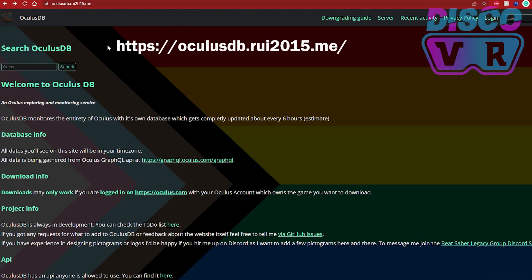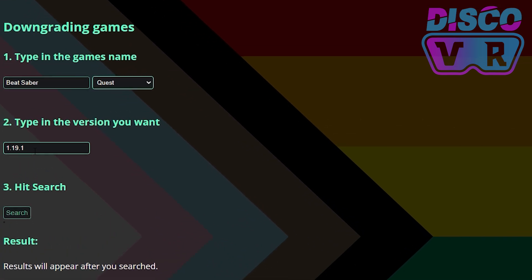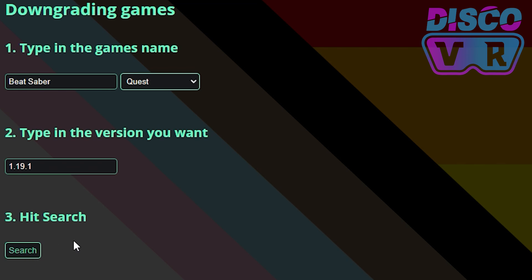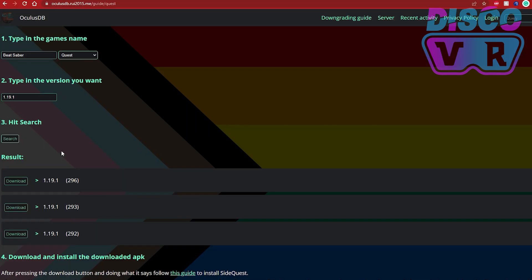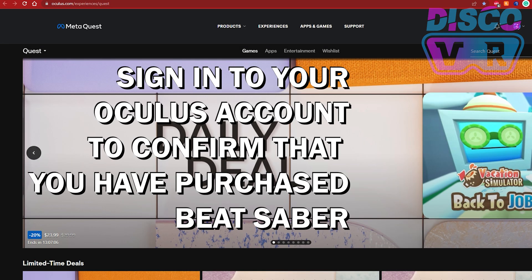Go to this website — all links are in the description. Click on the downgrading guide for Quest 1 and Quest 2, type in Beat Saber as the game name and Quest as the system. Then type in the version you need — in my case 1.19.1 — and hit search. Most likely you'll get more than one result; always download the first one, which is the latest build. The number in parentheses shows the build number, so the higher the newer.